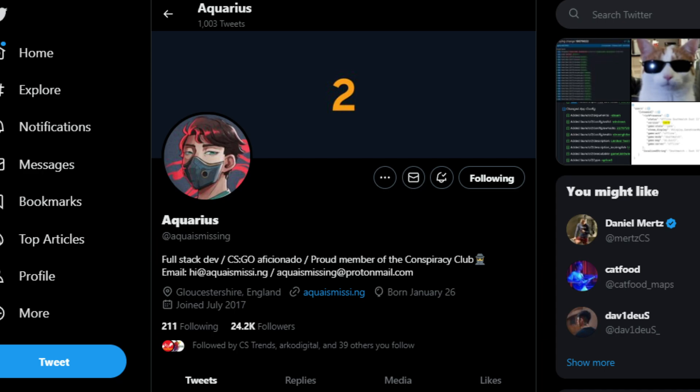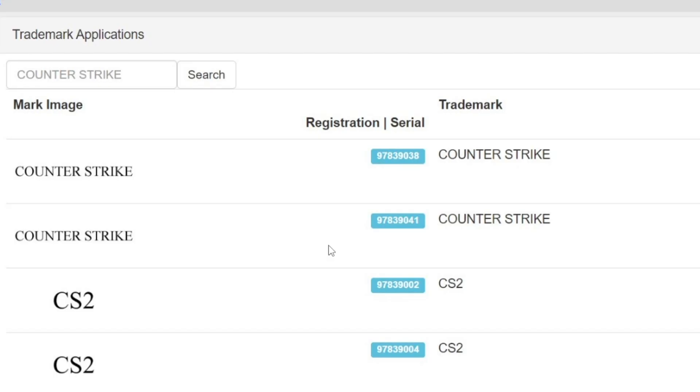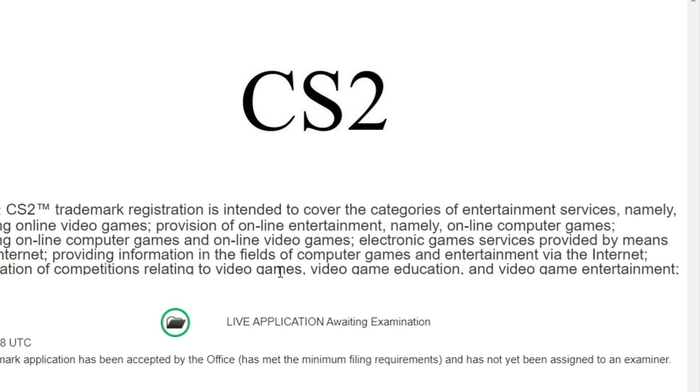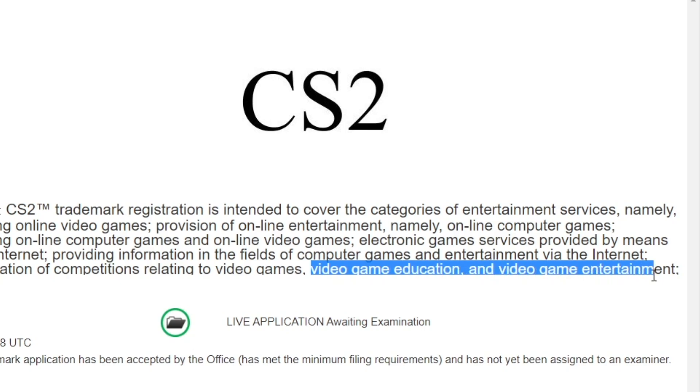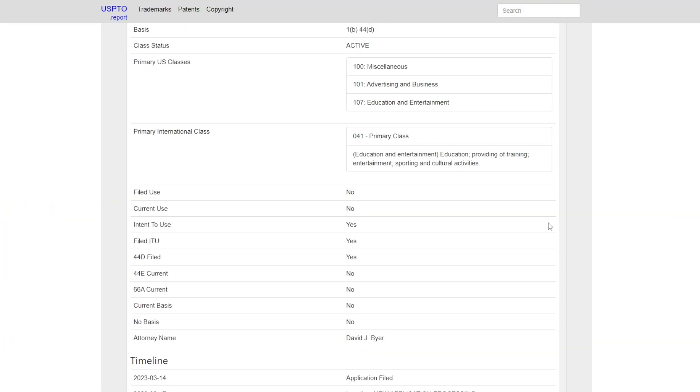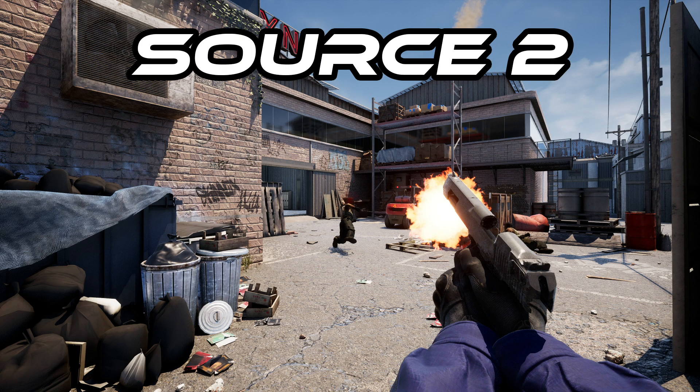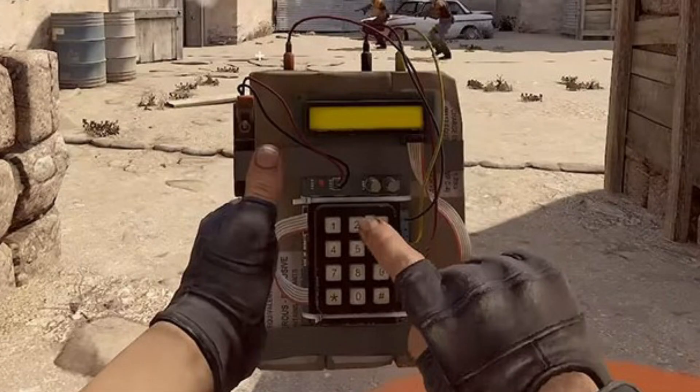Just as of yesterday, Aquarius tweeted out saying there are new Counter-Strike trademarks — something that's been pretty well known in the community for the past few months, with a whole website dedicated to it. This is a trademark for video game education and video game entertainment, filed by Valve — legal stuff that's pretty public. For most recent reports, it seems Valve wants to transition the title CSGO to CSGO Source 2, which would make it seem like it's a different game, but realistically it's not. It's just CSGO with a better engine — they can make the game run better and last longer.